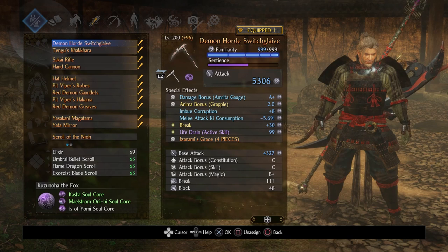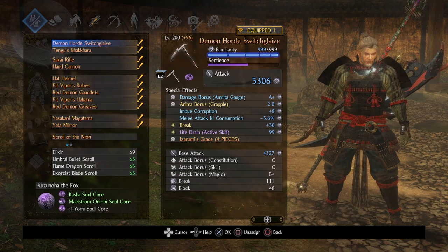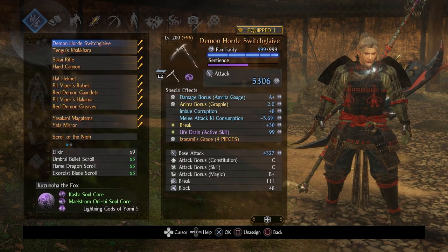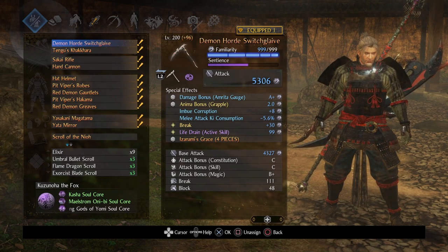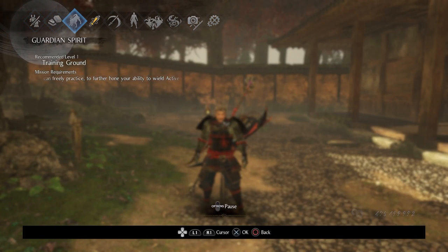The weapons happen to be corrupted, but you can pick any element. Purity would probably work better since we're showcasing against Otakimaru, but it's up to you. These are weapons I've had for a while — they're pretty good but not min-maxed by any means.